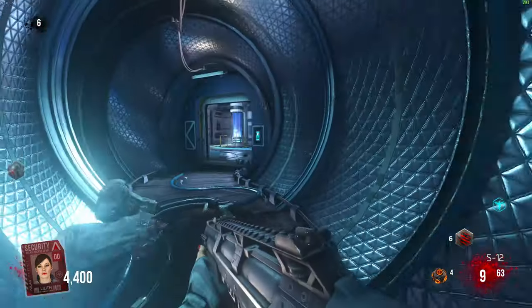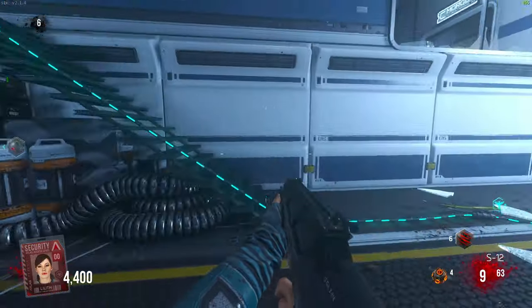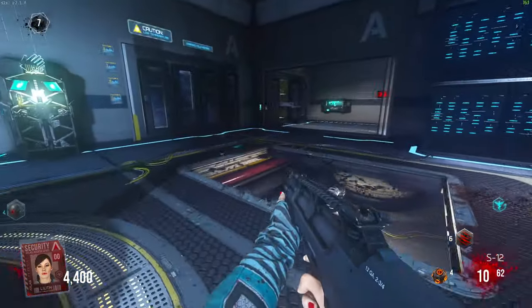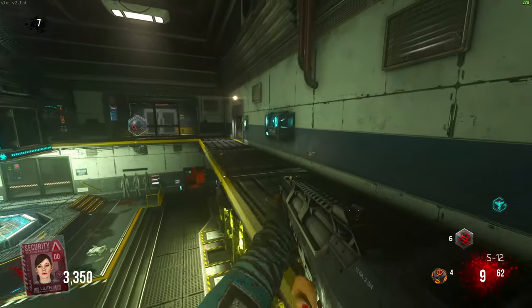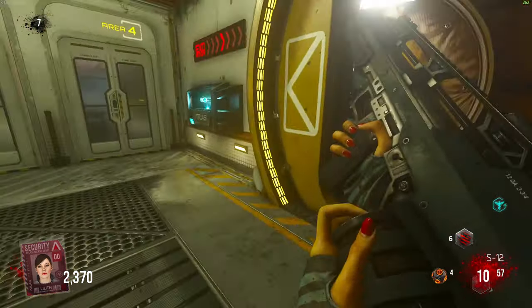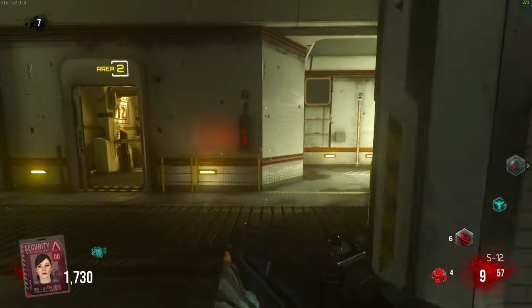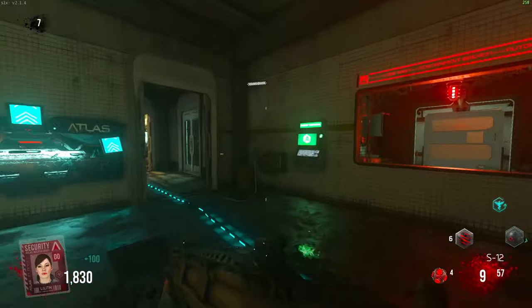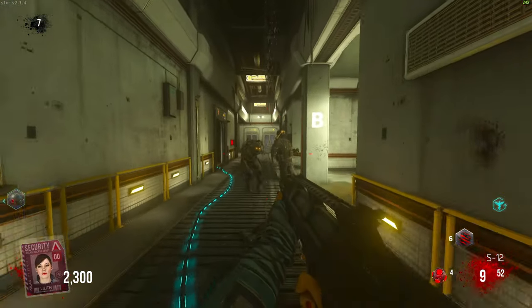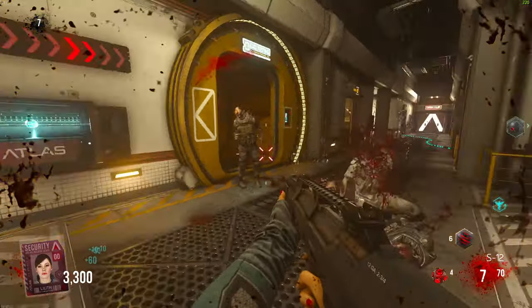You'd actually be a bit of a dum-dum not to pick up the exo suit in Exo Zombies normally. We're around round seven and not doing too bad. I found the contact grenades — these things are actually insane; if you've played Exo Zombies and bought the contact grenades you know how overpowered they are. We're starting to get EMP zombies now. I wonder if it only happens once you open up the exo suit room — if that's the case I really shouldn't have come in there.